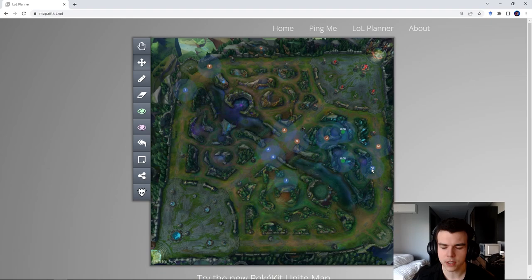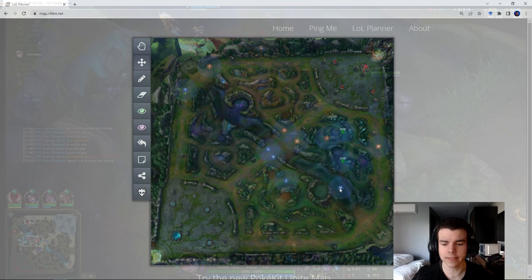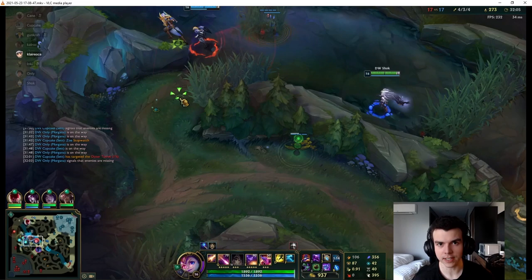The reason we want deep control over the enemy jungle is because it makes contesting objectives really easy. As you'll see in the examples, when you have control of this area and the enemy quadrant is lit up with wards, it just makes fighting a lot easier.